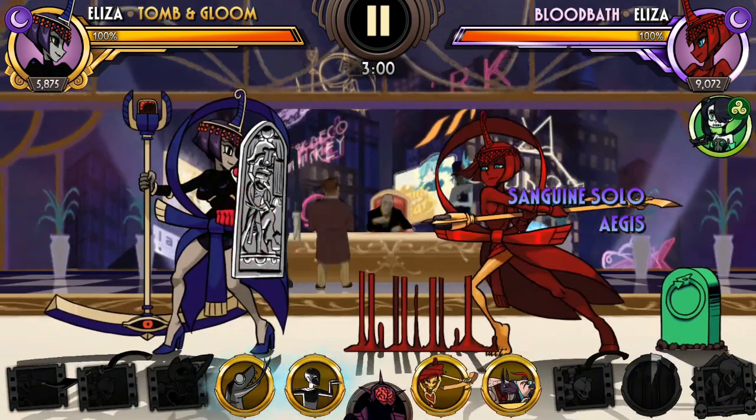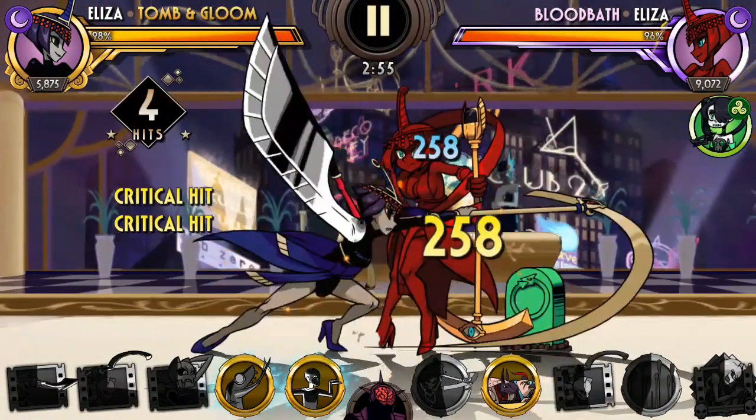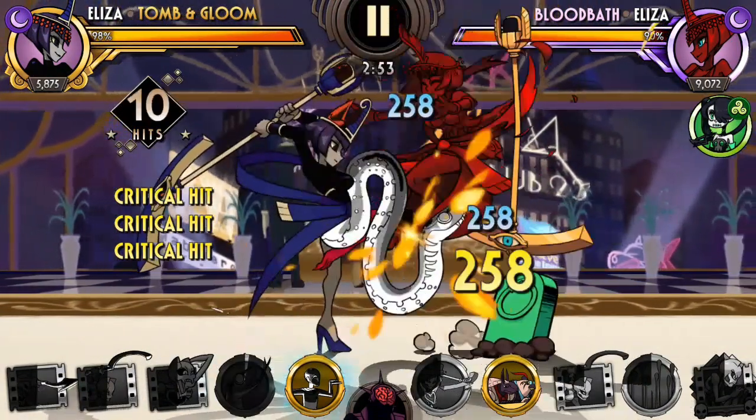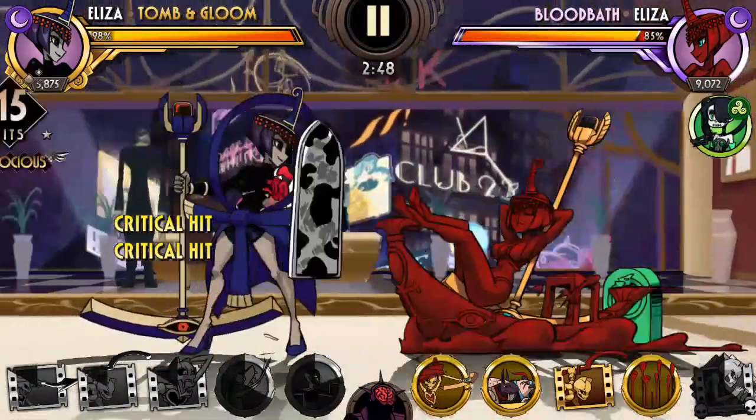Alright so first of all we gotta fill up our blockbusters using our special moves. I'm gonna start with the Juggle, Launcher, Chaos Banish, Dash Attack, and Uppercut. Simple as that to get our blockbusters going.